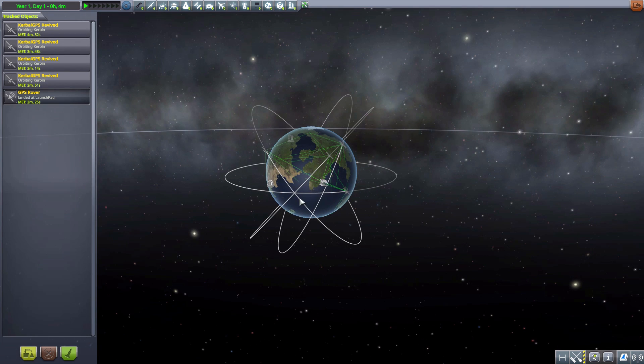You have to have visible satellites in range of your rover for it to get the position. The more satellites you have, the better the signal will be. I have four here because that's the minimum you really need for this mod to work. In the real world you only need three, but it won't be an accurate location.